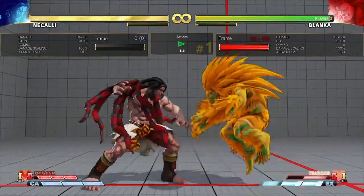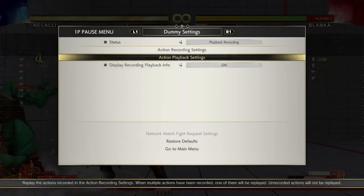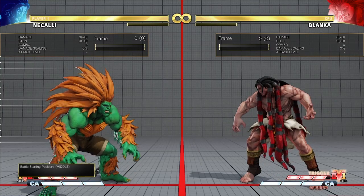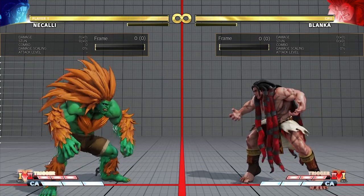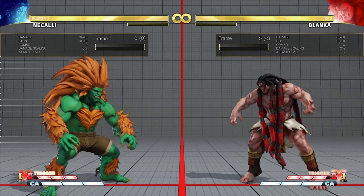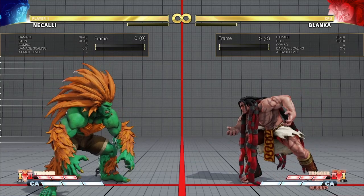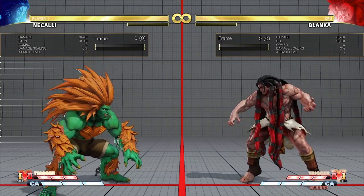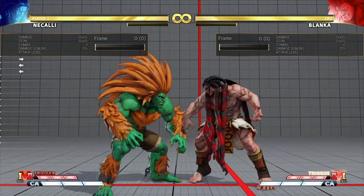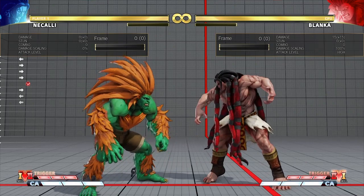If Blanka does his heavy or EX ball in V-Trigger, his incoming mixup will be the EX up-ball or DB. You don't need to worry about plus frames if he's doing it full-screen. If you ever see him doing a full-screen Blanka Ball in V-Trigger, it's better to challenge or read the situation based on life totals — it's a bit of a 50/50. If he hits you with the EX up-ball it's decent damage, but you can bait and punish. Backing up slightly and looking for the crush-counter punish is always a good option.